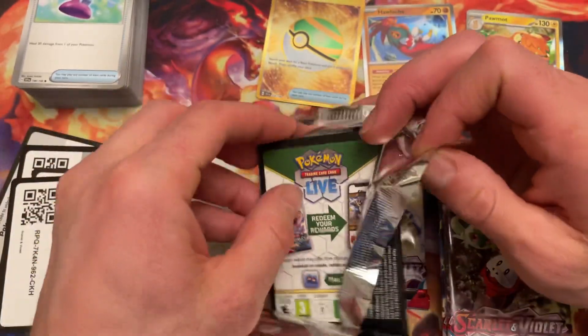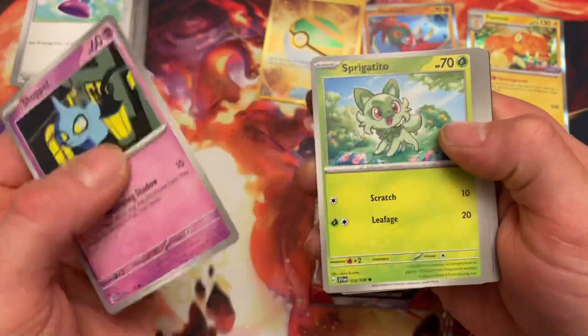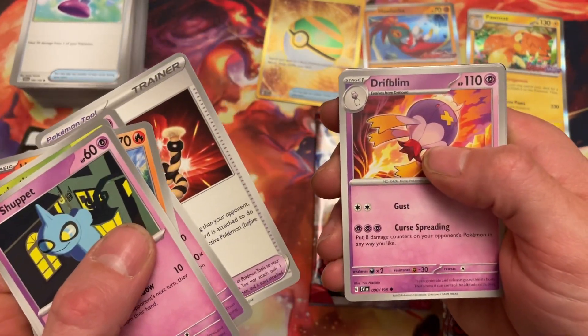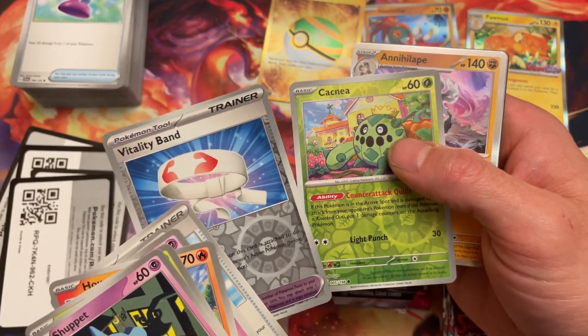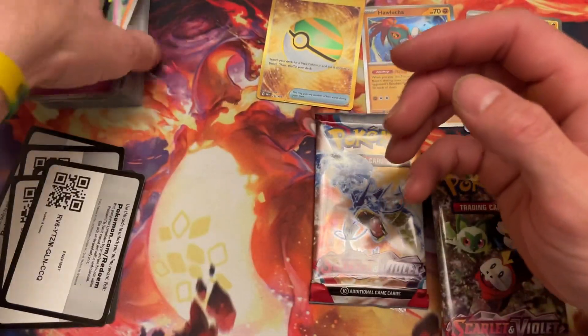Out of a freaking Builder Box! Shuppet, Spirit, Sprigadito, Houndour, Drifloon, Defiance Band, Drifblim, Nest Ball, Vitality Band, Cacnea, and Annihilape. No hits on that one.